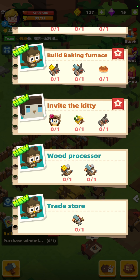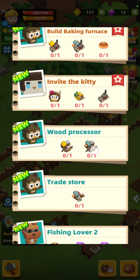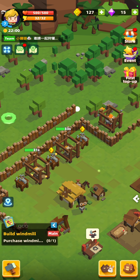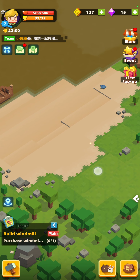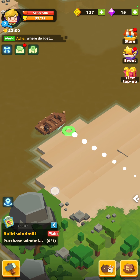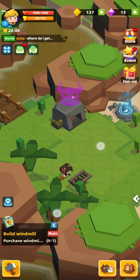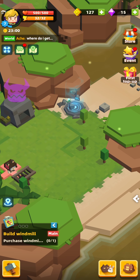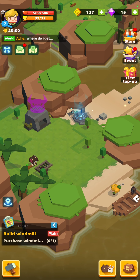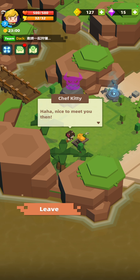Looking at objectives, we've got the windmill, baking furnace, and invite the kitty. I think we can quickly nip and do that — wood processor, trade store. Let's try to get to her quickly before nighttime. Here's the little person — let's go, nice to meet you then.